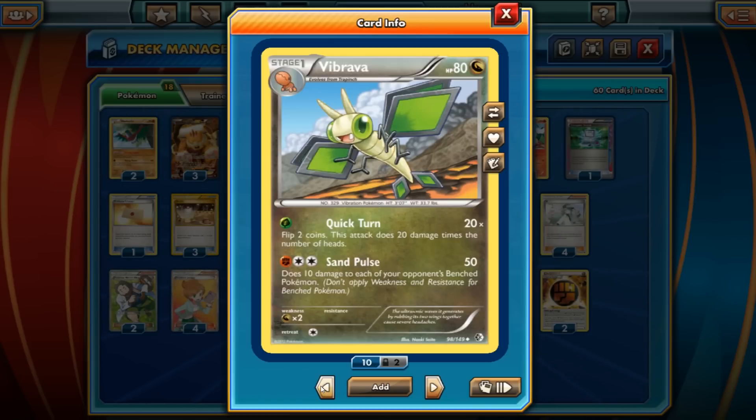What we want to focus on is Sand Pulse. We can do 50 damage, and it does 10 damage to each of your opponent's bench Pokemon. Pretty handy.